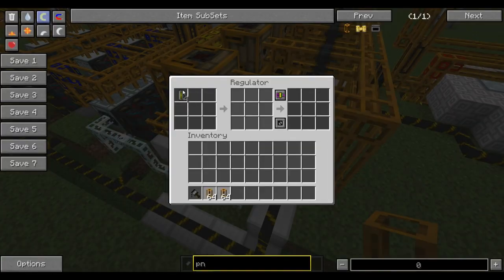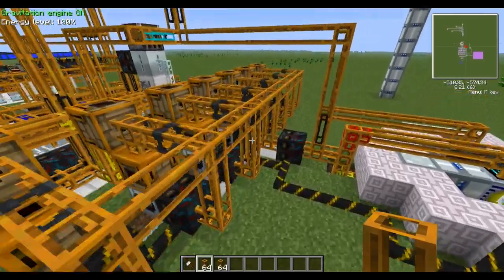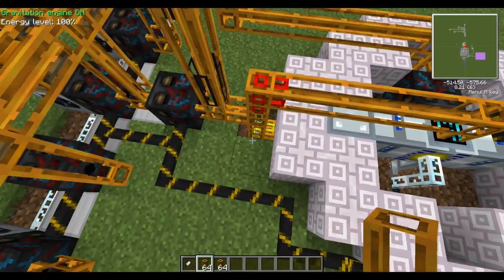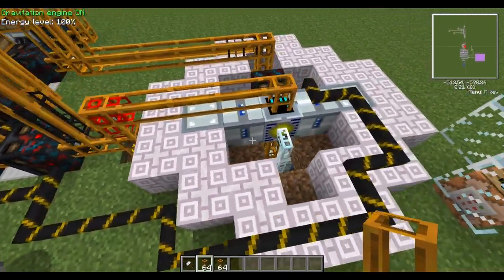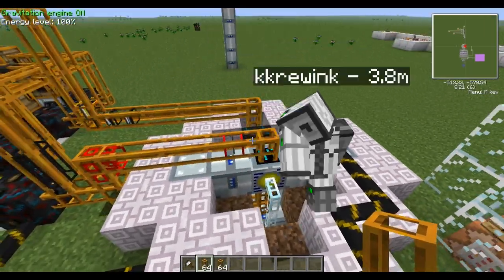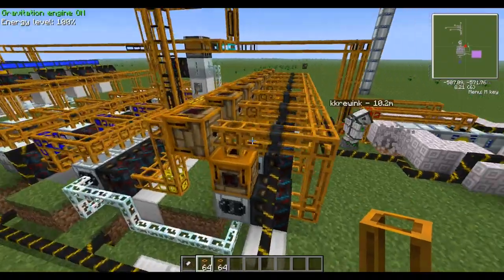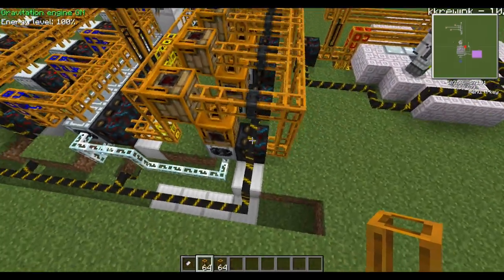Four will go into this regulator here. The other one will get sent through — sent down into this sorting machine and into this yellow pipe here, into the bottom of the fusion reactor, and made into fusion. And the ones that are pumped into the industrial centrifuges will get pumped into there.